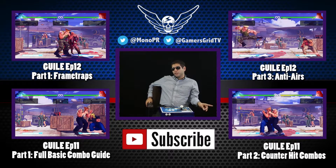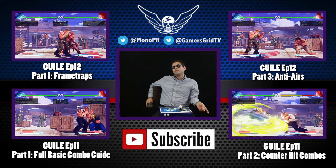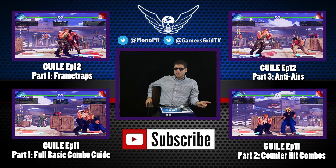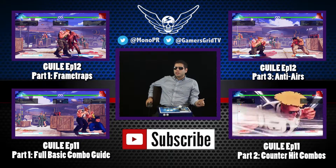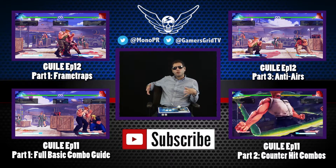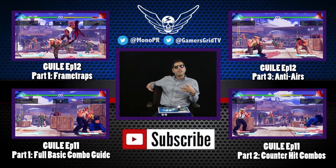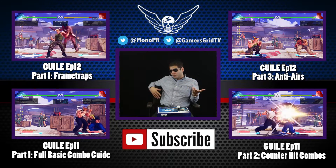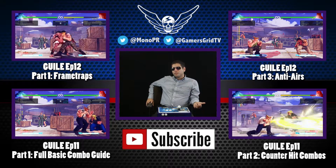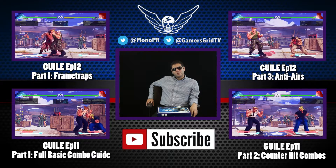As for his normals and space control in neutral: Back Fierce and Crouching Medium Kick aren't as good as they used to be — they're still really good, but not as strong. Forward Medium Kick and Back Short are really good in this game. Make sure to test out the normals we showcased in training mode, to counter other pokes, see what characters beat out your pokes so that you can whiff punish. We're going to go on to Part 3, which is Guile's anti-airs, and I'll see you in Part 3.